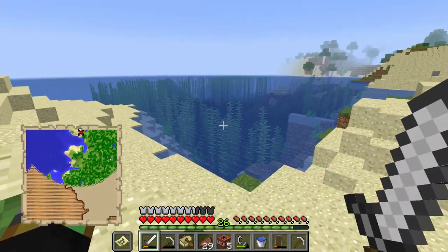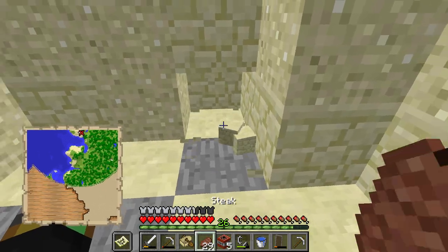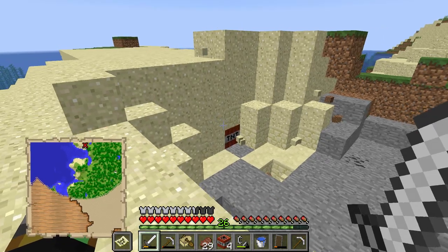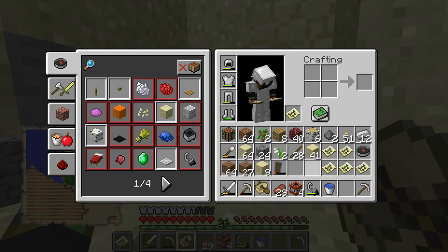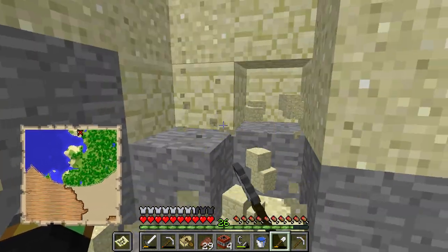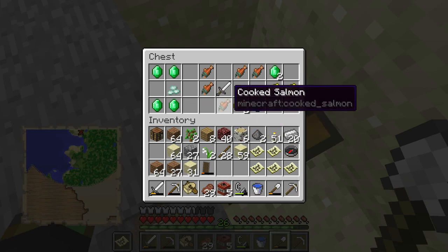Soon I might actually need more TNT. Let's dig this way, because it is usually under sand. I think we need to do some digging. Oh wait - here it is! Cool! Woah, that is good stuff. I'll get some TNT as well and iron swords.